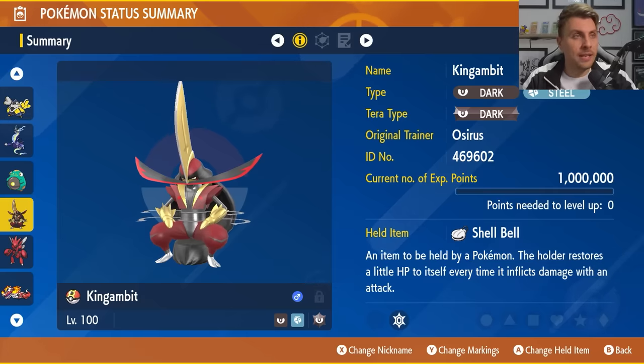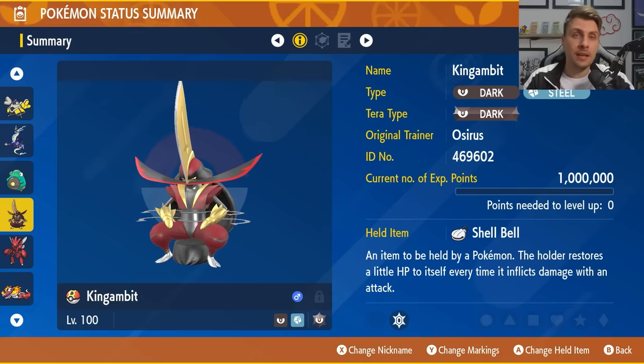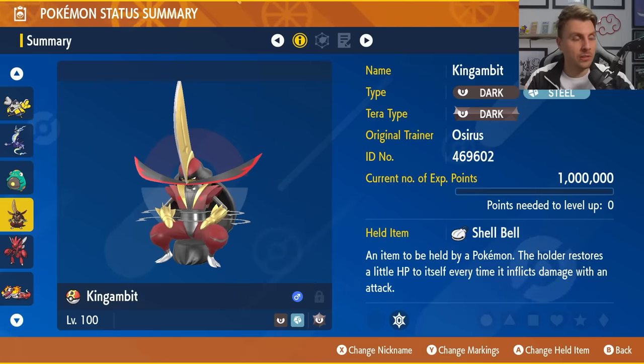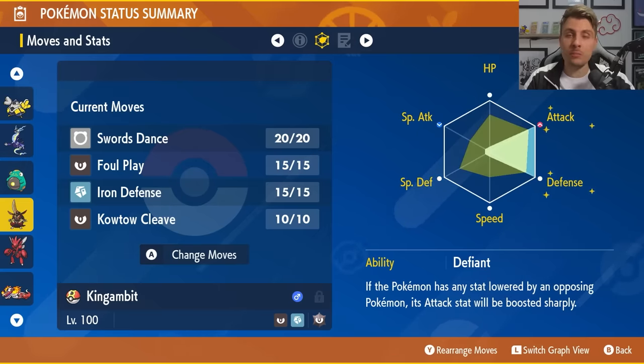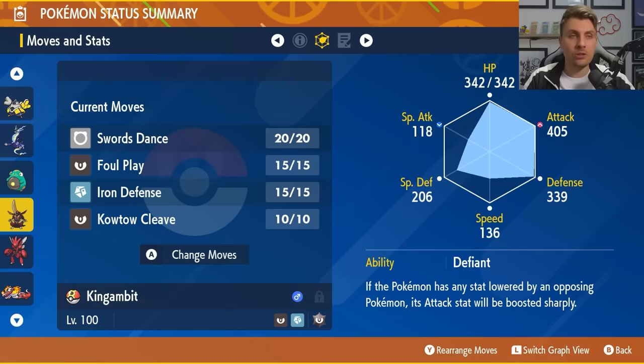Now for Iron Leaves builds. First up is King Gambit — Dark and Steel type with good resistances against the attacks Iron Leaves throws out. It has Dark Tera typing, Shell Bell as the held item, level 100, Hyper Trained, with a moveset of Swords Dance, Foul Play, Iron Defense, and Kowtow Cleave. The EV spread is 252 Attack, 252 Defense, and the rest in HP with an Adamant Nature. The ability is Defiant.